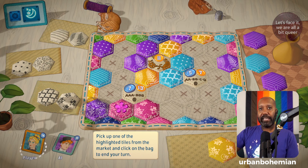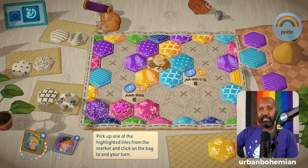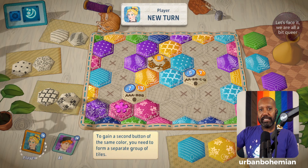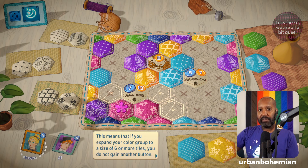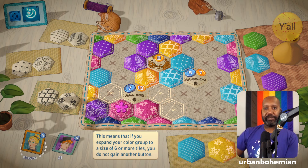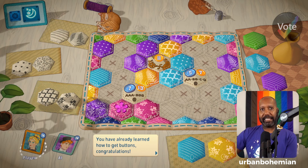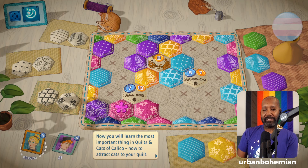I like the blue color. To gain a second button of the same color you need to form a separate group of tiles — if you expand your color group to a size of six or more tiles, you do not gain another button. You've already learned how to get buttons. Congratulations! Now you will learn the most important thing in Quilts and Cats of Calico: how to attract cats to your quilt.